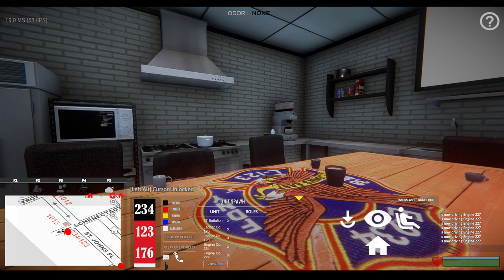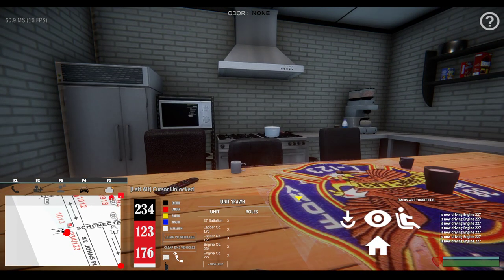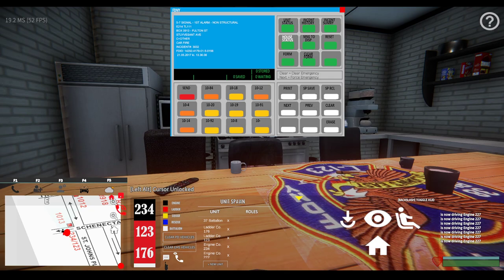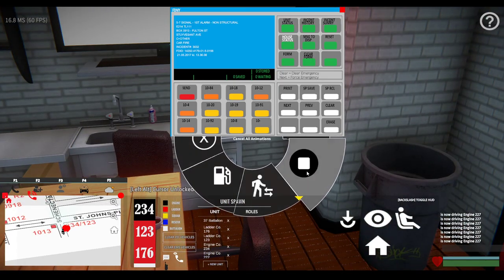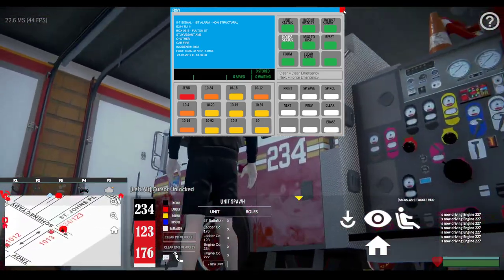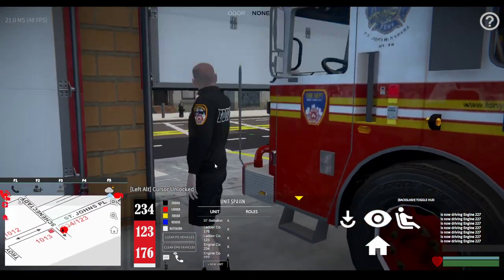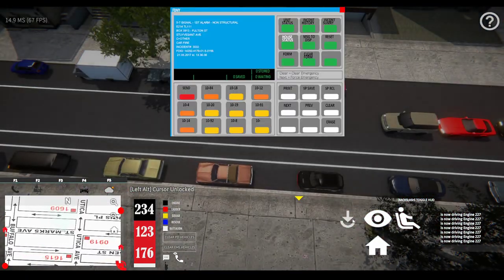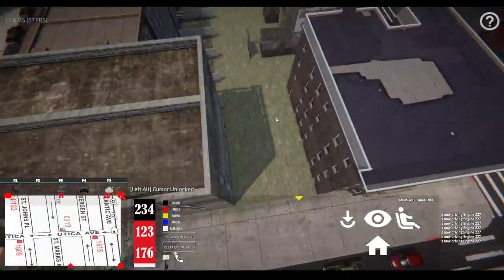My old computer was good for the while it lasted - it had a Ryzen 7. Alright, that's a call right there. Probably not in our area, but it's a first alarm non-structural fire. Let's see where it's at so I can just get an AI going to it - let's see what we're working with here.